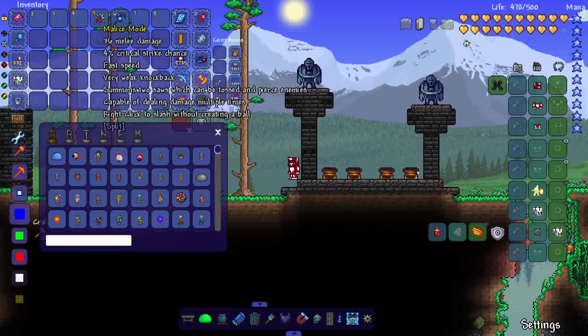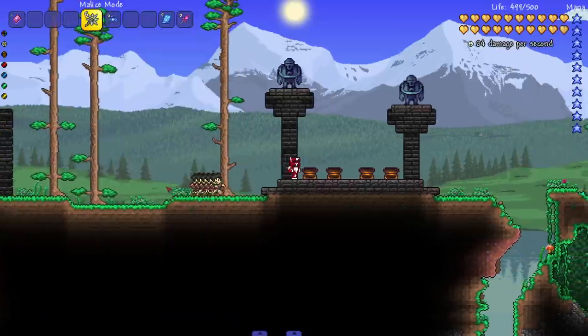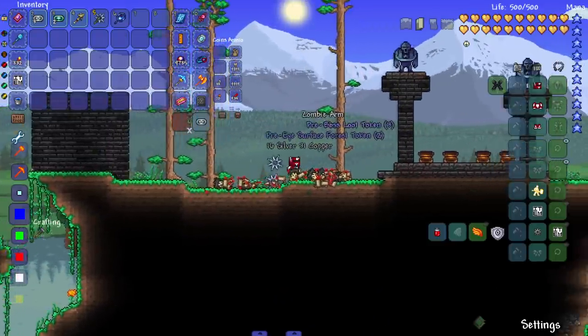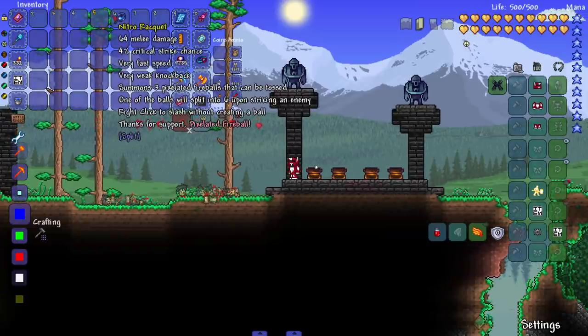Next up we got the hard mode rackets. The Malice Mode summons two saws which can be tossed and pierce enemies, capable of dealing damage multiple times. Bringing in a bunch of zombies — as you can see it's piercing and doing damage multiple times, absolutely destroying that horde of enemies.